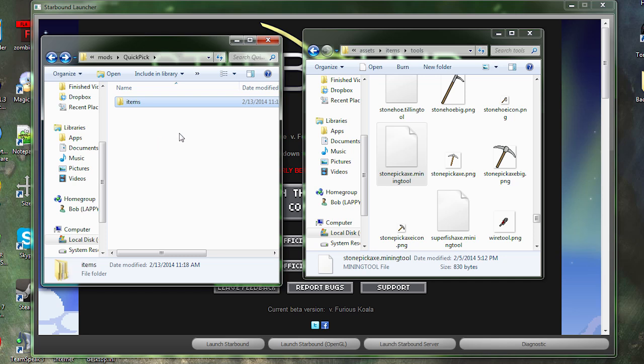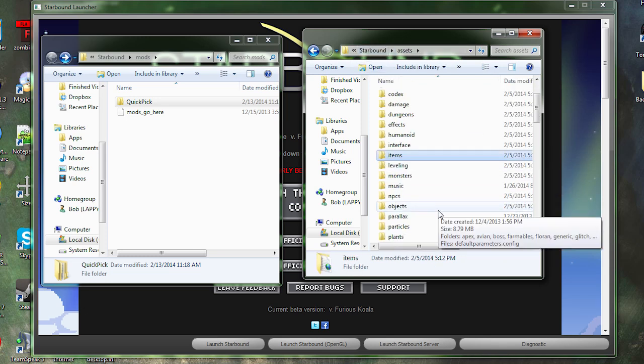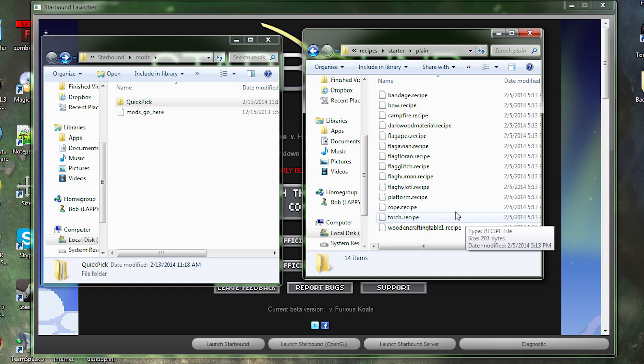Go back to the assets folder in the Starbound directory. Scroll down and there's a recipes folder. Inside that, go into starter and then into the plane folder. Anything in this folder can be crafted from the very start of the game — all you have to do is press C in-game and it brings up the basic crafting menu with all these recipes.